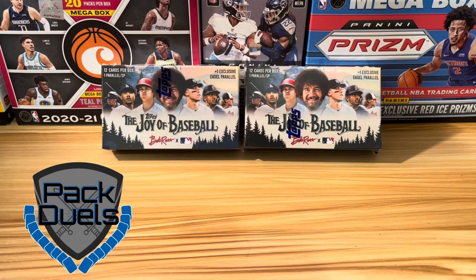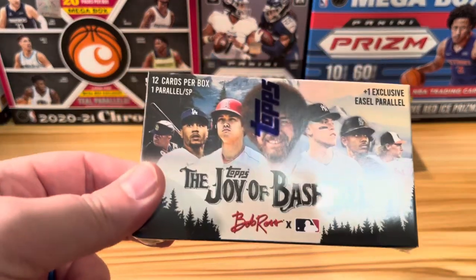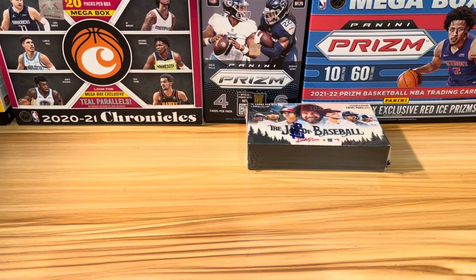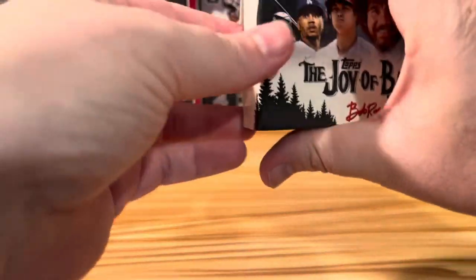These are the smaller boxes in this collection, but they come with 12 cards per box and one parallel or short print per pack. There is also one exclusive easel parallel, and a 1-in-4 chance at an auto, so we could see an auto today with two of these. Some of the parallels we're looking for are the Midnight Black, the Titanium White, and the Alizarin Crimson. These are beautiful cards with the wonderful Bob Ross paintings in the background — definitely one of the newer sets I've been most excited for.